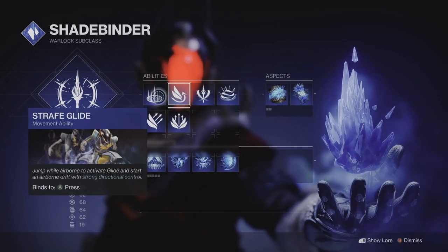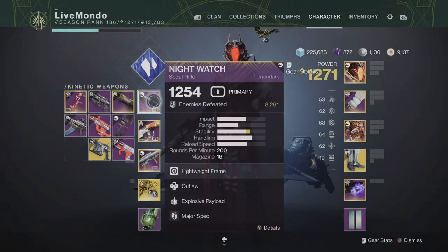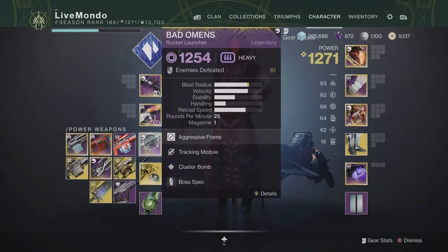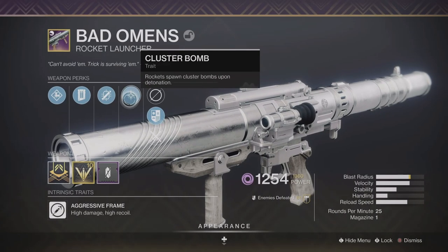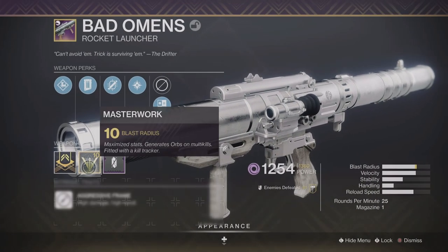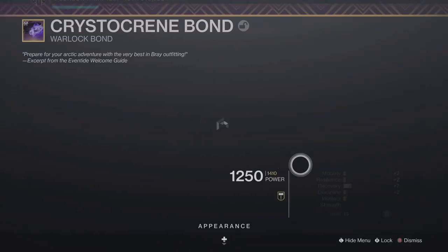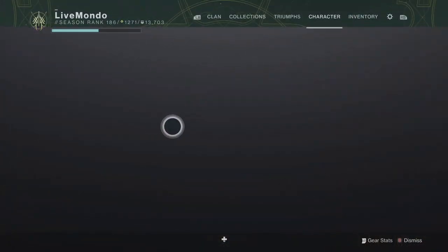Void damage is increased majorly and every one of the major adds does void. I'm using a normal setup except for the Bad Omens rocket launcher. Nightwatch scout and Yan 7 for the arc shields. The Bad Omens is the one you get when you reach rank two or three with the Drifter.